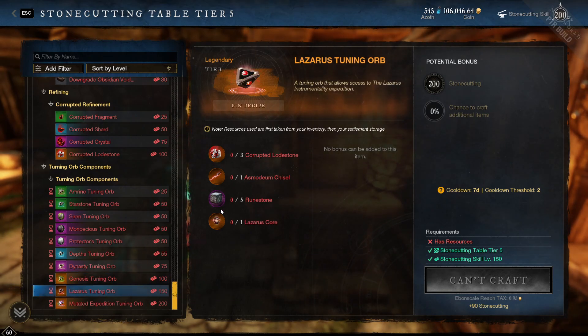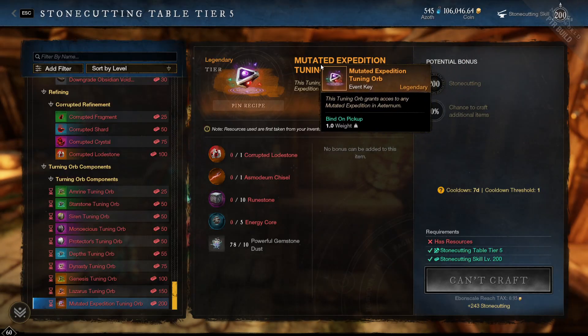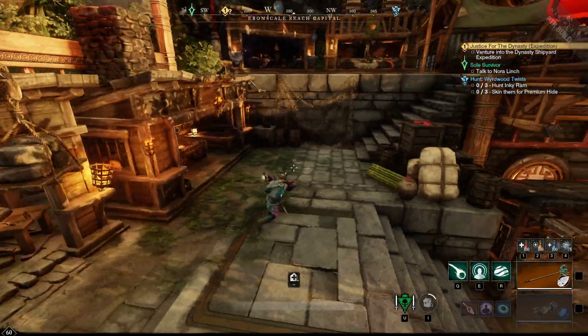There are some minor changes to the Genesis and Lazarus tuning orbs — you can now make two Lazarus orbs and only two Genesis, so that got nerfed a little. These will become less popular now since mutated dungeons are going to take priority over everything else. That's it for stonecutting, and the next thing we need to talk about is arcana and consumables.